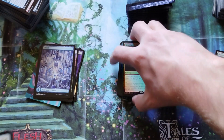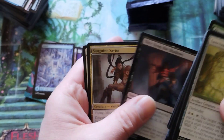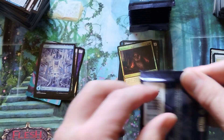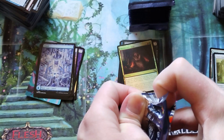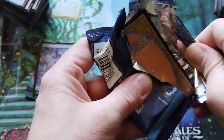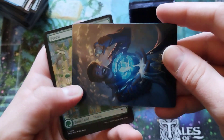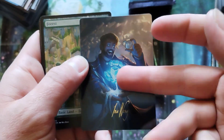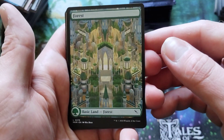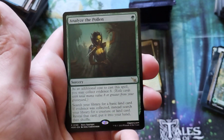It looks like we are not pulling any of the cards that everybody is looking for, except for three Slimes Against Humanity. I'm hoping that in this last stack we might find ourselves a Massacre Girl and a Green Charm. And if there's a charm for every color, I'm shocked I haven't found a single charm. That's another stamped art card — they're really handing out these stamps. That's a cool forest — forests are my thing.